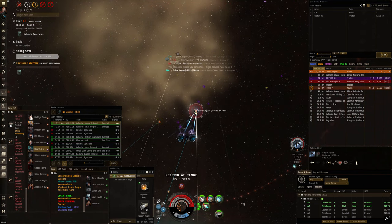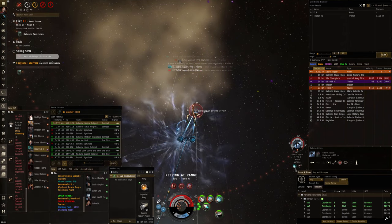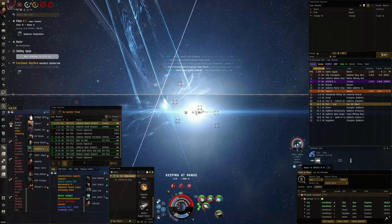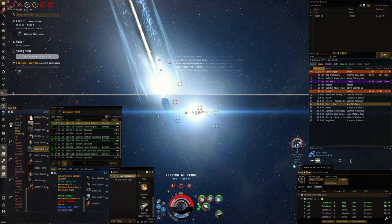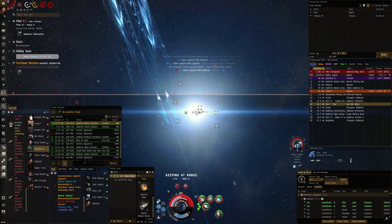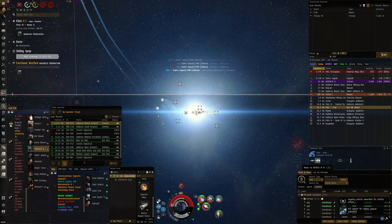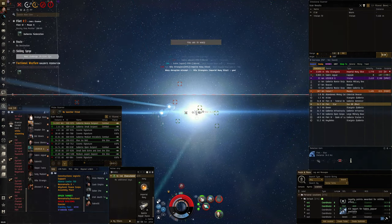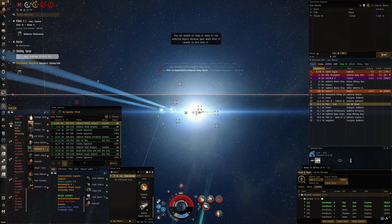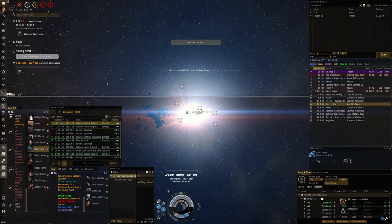I just really want to get this Worm kill. You can see they're trying to jam me and they've got some sensor damps on me too. I'm very glad that the Tristan's there giving me a hand. But I'm tanking fairly well. And the Worm is very close to going down - and boom, he goes down. I'm trying to warp away and then the Slicer manages to point me just as I'm hitting warp off, and I go boom. But yeah, totally worth it. Good fight.